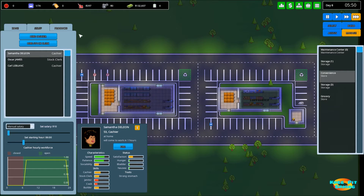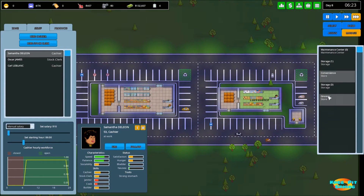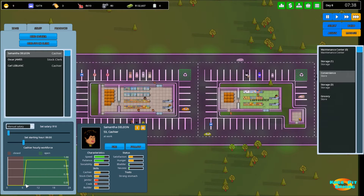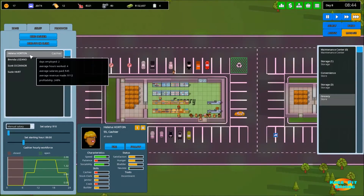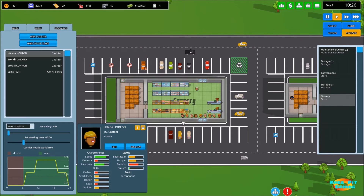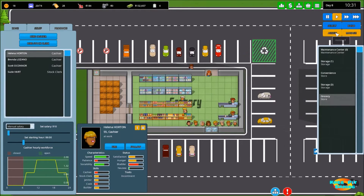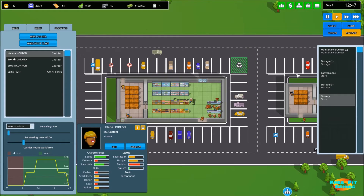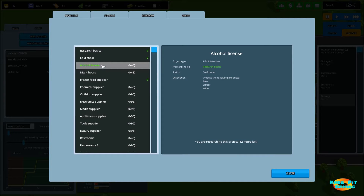Let's start off by taking a look at our staffing. At the Convenience Store we've got one stock clerk and a couple of cashiers, getting us from 6 AM through midnight with one cashier at all times. Over at the Grocery Store we have three cashiers with two during the middle of the day. Lines are already backing up and we've had four customers leave because we simply don't have enough space for them - that's a problem I want to address.